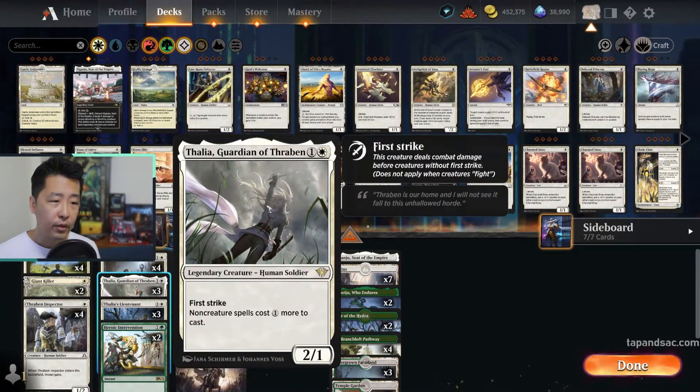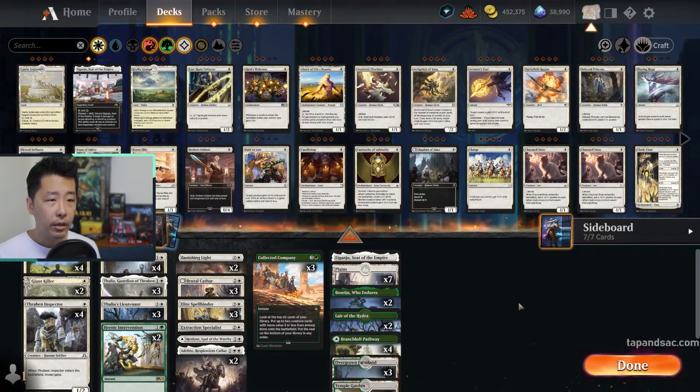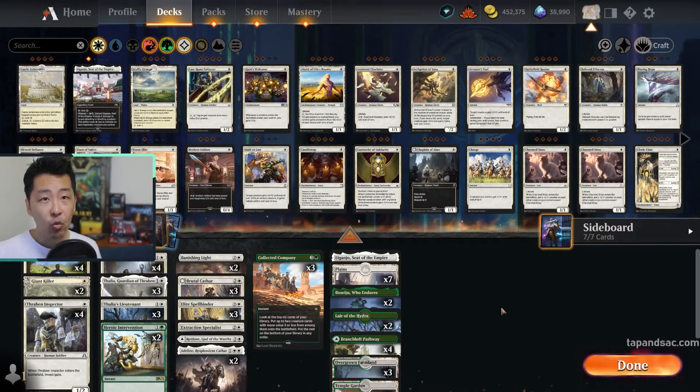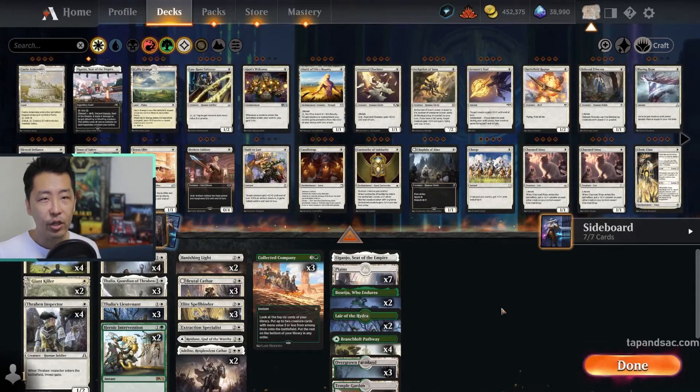We have Thalia, which was reprinted recently in Standard. We have Thalia's Lieutenant from Jumpstart. Basically, Explorer covers almost every card on the Arena system. So our deck today is Green White Explorer Humans.